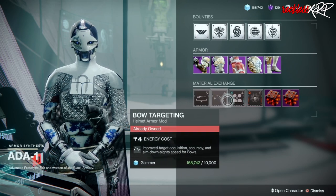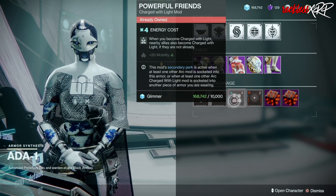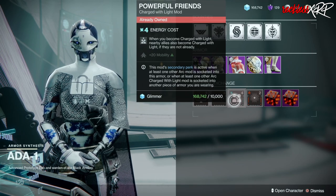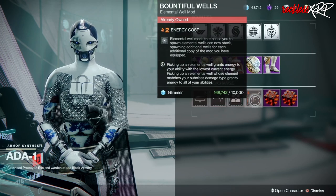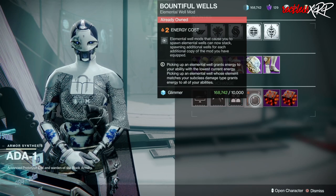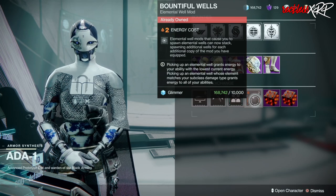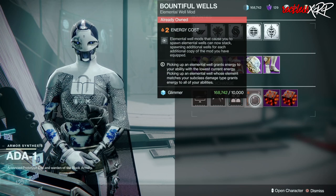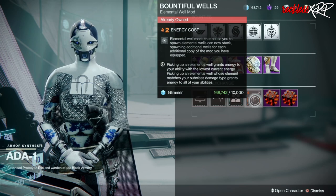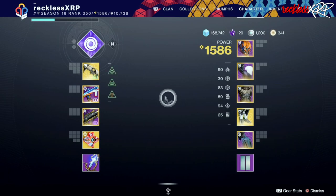The only reason I'm making this video is because I constantly forget to visit Ada to pick up her mods. This has been an issue for me — I missed out on Bountiful Wells twice since coming back to Destiny 2, at least two weeks before Witch Queen was released. That mod is one of the better mods out there and is needed for essentially every build.